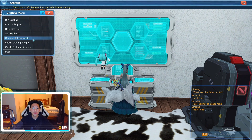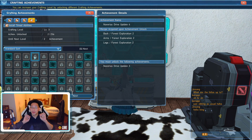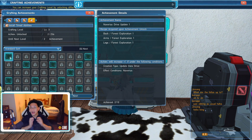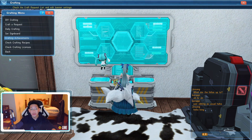But before we jump into that, I want to show you the crafting achievements because it's very important. When you go to crafting achievements and select install timed abilities, you'll be greeted with a page that may look a little intimidating at first. Don't worry — I'll walk you through it. Timed abilities only work on specific maps, so to unlock certain timed abilities you may need to level up your crafting and work through these achievements.